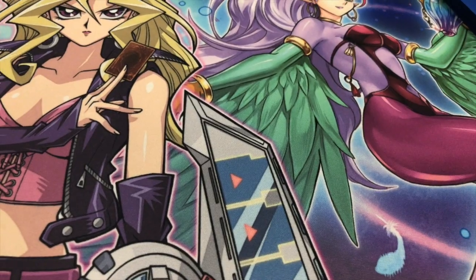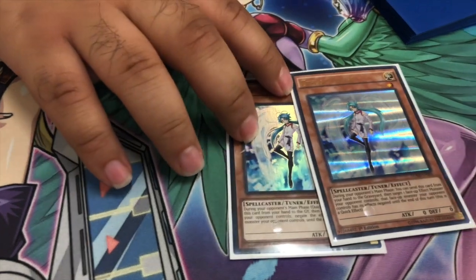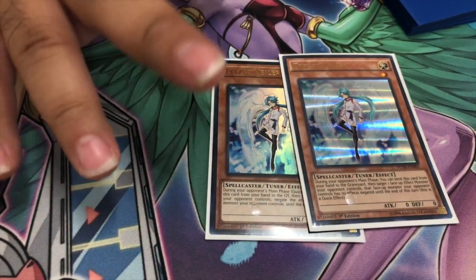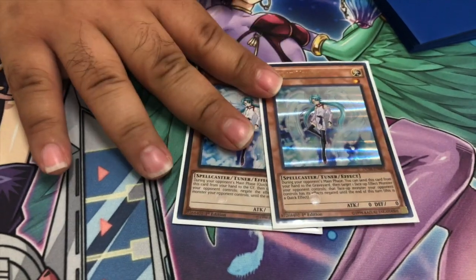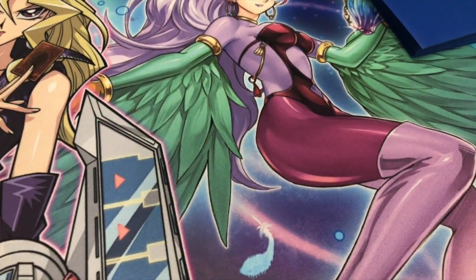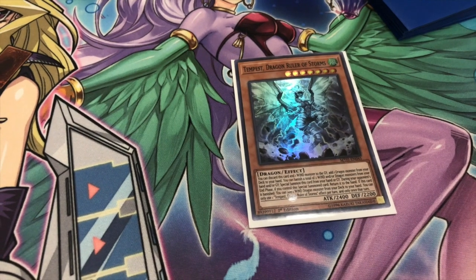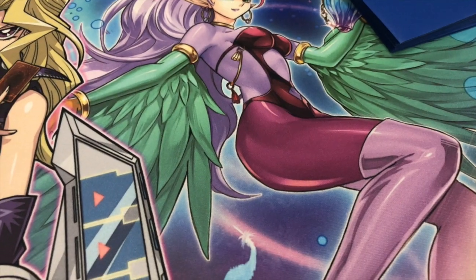For Hand Traps: two Effect Veiler, standard. I couldn't find room for other Hand Traps right now because the monster count is very heavy, so two Effect Veiler for now. Maybe in the near future I'll add more Hand Traps if I can find the room. For your non-Hand Trap monster, one Tempest — it's a win target and it helps with the deck's synergy with the banishing part. That's it for the Monsters.